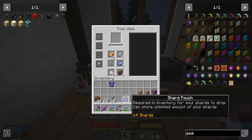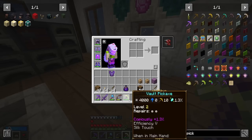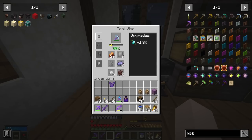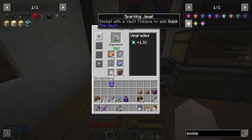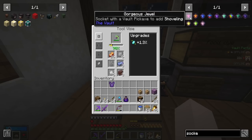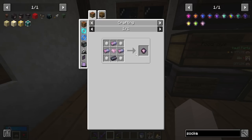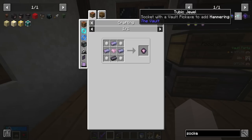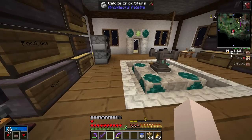Next time we're in the vaults and we run across some vault ores, we can switch to this pickaxe and mine it. If we upgrade this pickaxe to the point where it reaches the star, we can add a socket. There are all kinds of different sockets — like shoveling can make it act like a shovel, and there's an excavating socket that can mine a 3x3 area. We don't have the materials for that yet — we got more vault runs to do.